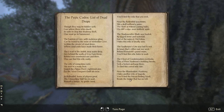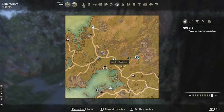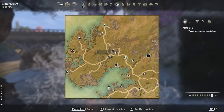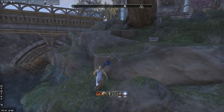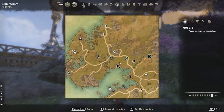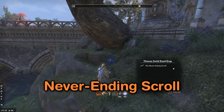The next one is the Never-Ending Scroll. It says: 'Near the Illumination Academy hides another relic of tragedy - you'll find a never-ending scroll besides the bridge that has no toll.' It's right up here. We're coming up to the Illumination Academy and there's a little fork in the road with a bridge right next to it. We swim along here and it's right under this tree, south of Illumination Academy and north of Keelsplitter's Nest. That's the Never-Ending Scroll.